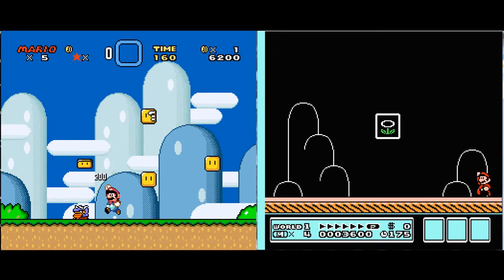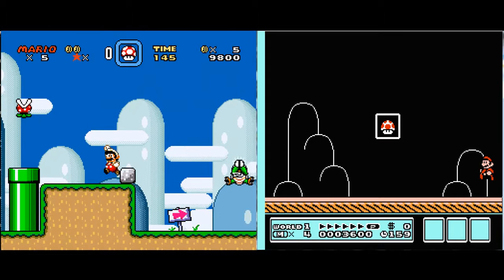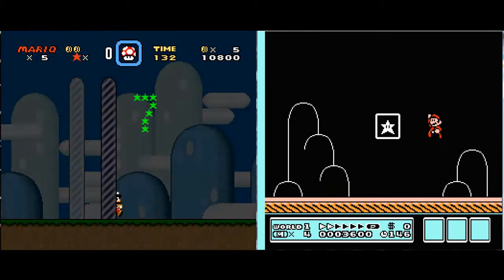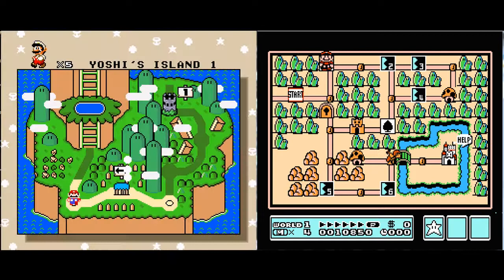This is going to be absolute insanity, maybe in the later levels. The first few probably shouldn't be that bad, but in all honesty we'll just see how it goes. And so now I can just kind of spam and spam and spam, and then we'll kill the sky. Course clear! Course clear! Hooray! Alright. So that's the end of that. Level one, one down.